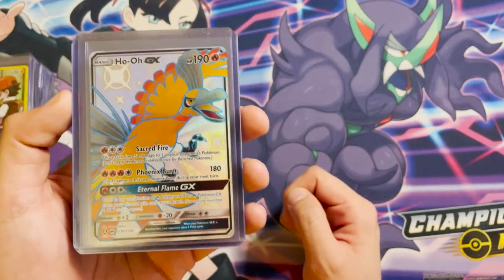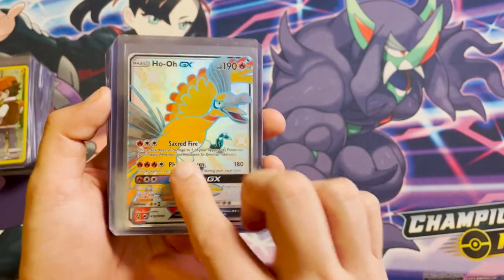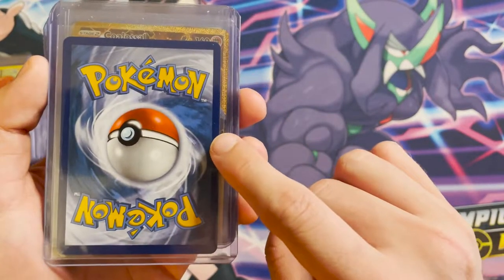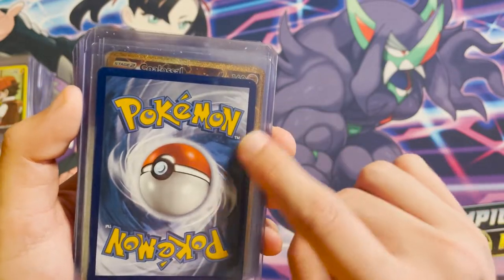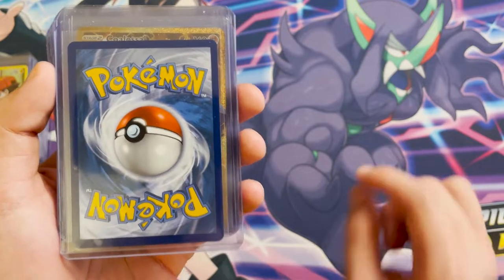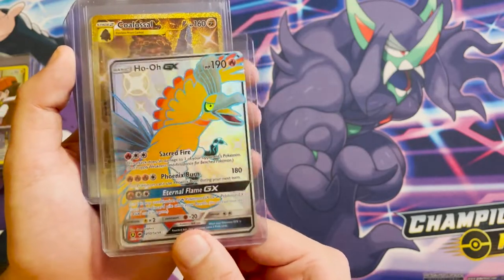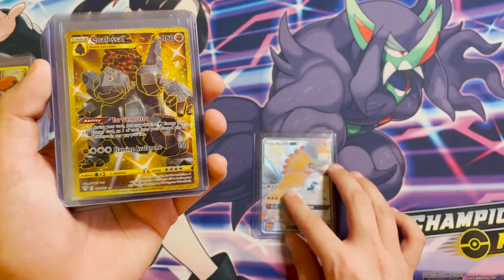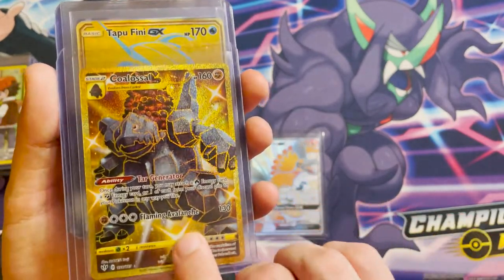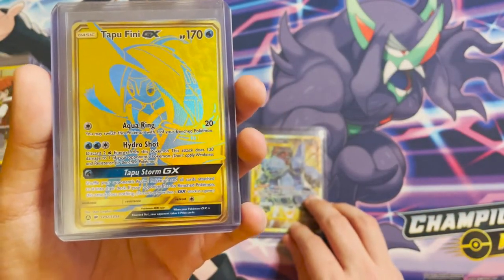First up is the Haro GX — a card I pulled in Hidden Fates recently in a video. It's a very nice, quite clean card. Any marks you can see are just on the top loader itself — a bit of dust. That's going to be submitted on the cheapest option through Graded Gem when submissions open again in April.